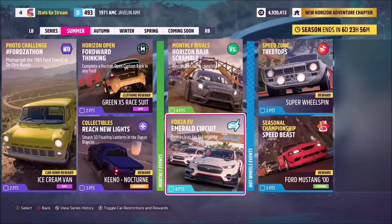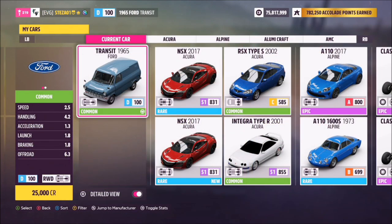Anyway, this photo challenge guide called Forzathon wants you to photograph the 1965 Ford Transit at the Otro Mundo. This is the 1965 Ford Transit — it'll set you back 25,000 credits if you don't own it already, but it's a fairly cheap vehicle to get.